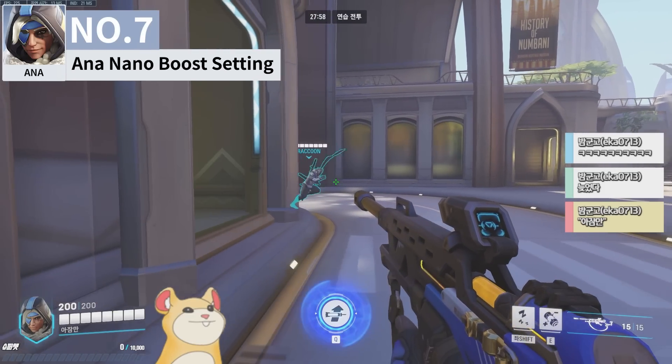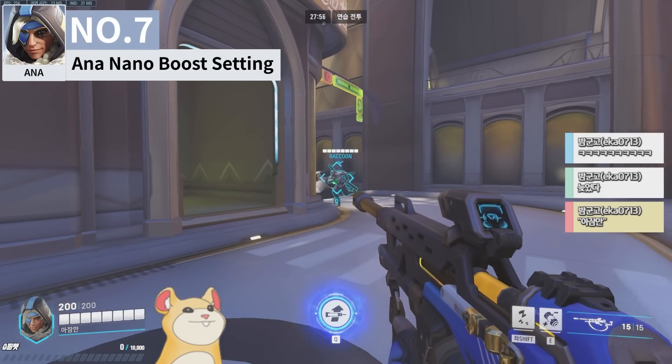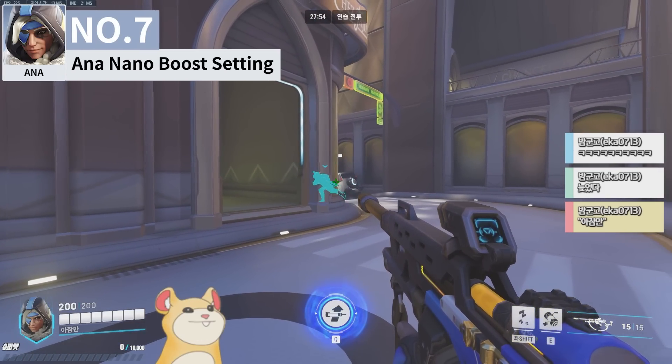Similarly, you can use the same setting for Ana's nano boost to temporarily ignore the line of sight check required to use the ultimate.